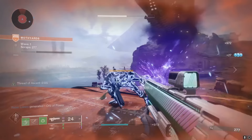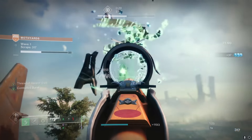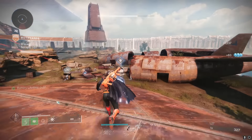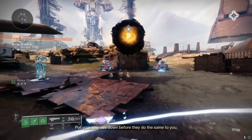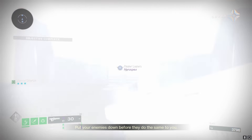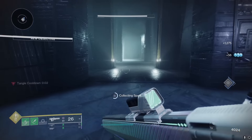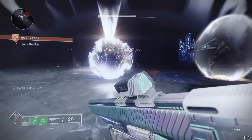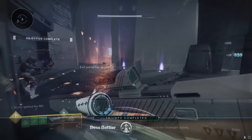Whenever you defeat high value targets, they will drop balls that you throw at the center machine, just like back in the old Black Armory days in the forges. And every multiple of five waves — correct me if I'm wrong — you'll get teleported to the pyramid ship where you have to take down a mini boss. My job there was to collect the spark, run it to the end, and dunk it at the ball of light to instantly defeat the mini boss. Then you go back to the main world and rinse and repeat.